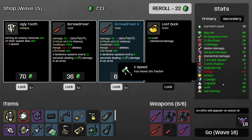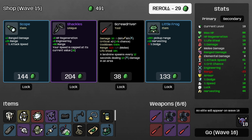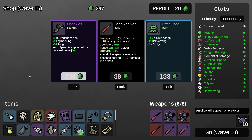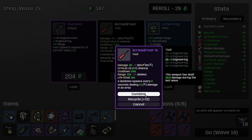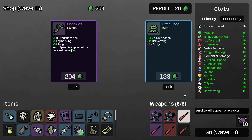Let me grab this, and definitely just taking max HP here, then we will buy out this shop. Shackles — a little more regeneration wouldn't be bad and the range is good. Scope is an item that's worth buying on this character and basically no other characters, so it's worth keeping an eye out for it — you get the range which you do want, and you get ranged damage at a very efficient rate. I'll keep upgrading my screwdrivers — it's very cheap to upgrade them, so even though I say you shouldn't prioritize it, it's still often worth doing.